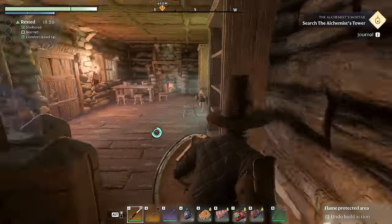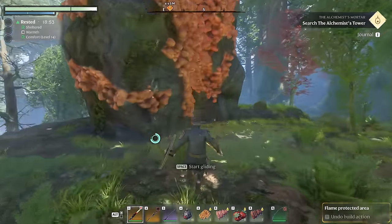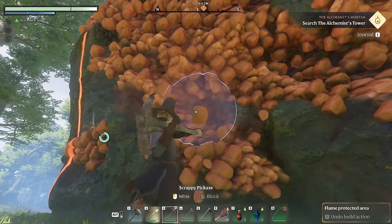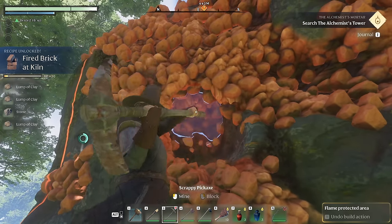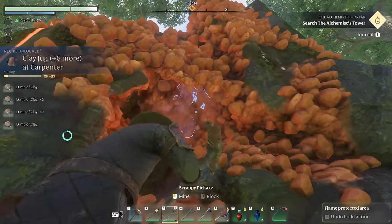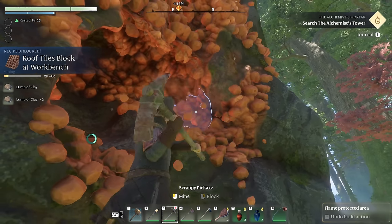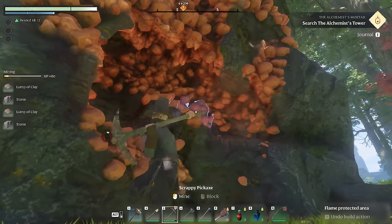I think the clay was on some of the cliff sides — some of the yellowish-textured things. I think we actually had some right next to the house here. I think this is either clay or copper, but the copper looked a little more greenish, so let me try this. Yay, there we go — lump of clay! And we unlocked the fired brick officially at the kiln. That's what we need the kiln for. Also unlocked a clay jug, more dishes, and new roof tiles. I'll just grab a bit of this — that's probably enough.